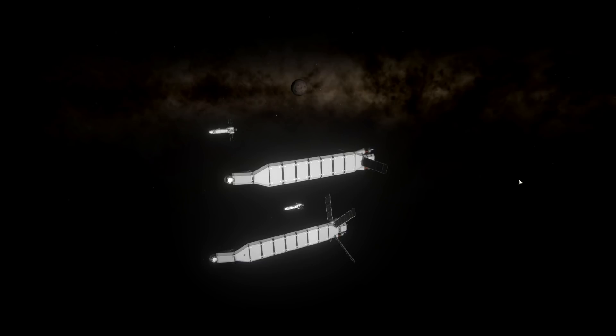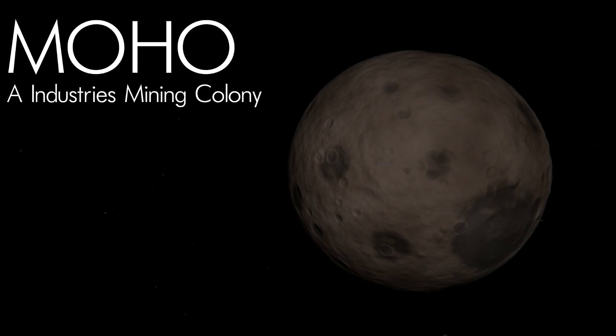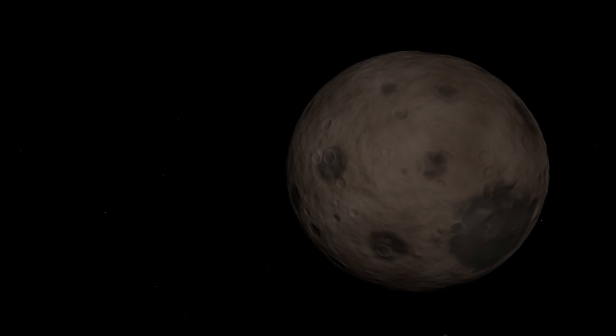We've brought both the carriers, the UFN Titan and the UFN Hercules, loaded with their small warships and ground assault forces, because Moho is not a pushover. As you see here, in that big crater down there, there's rather a large force of tanks waiting for us. But here we are at Moho, another A Industries planet.